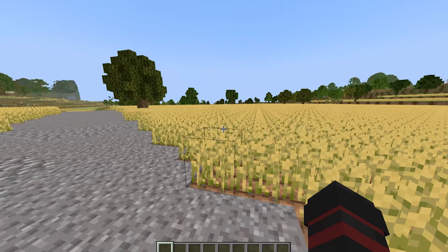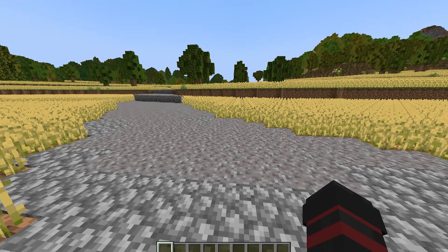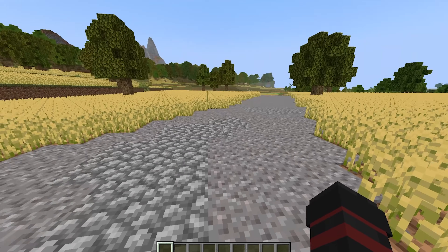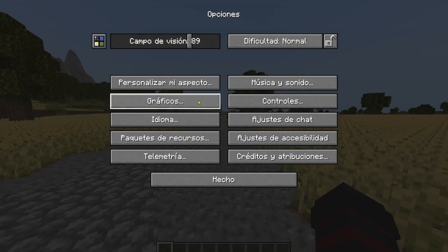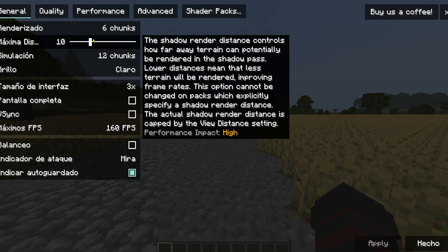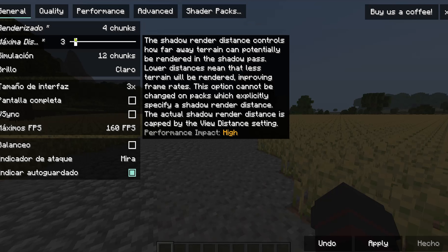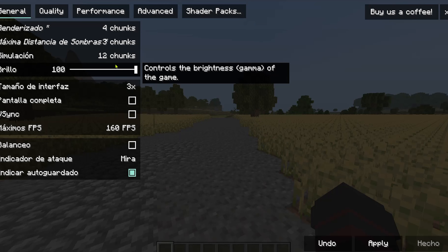Una vez dentro del mundo, si quieren utilizar Shaders hagan lo siguiente; si no, pueden omitirlo. Le damos a Opciones, vamos a Gráficos, y vamos a donde dice Shaders. Una cosa que recomiendo es bajar el renderizado, pues con Distant Horizon no afecta en nada.